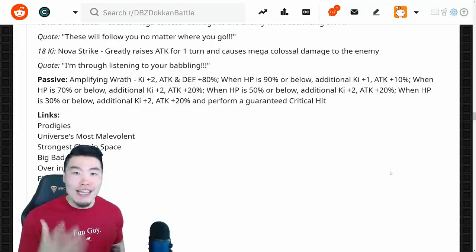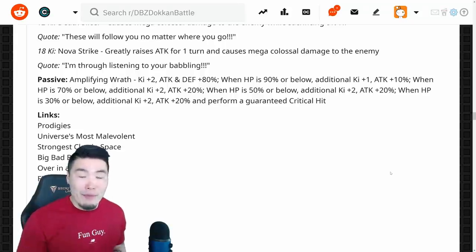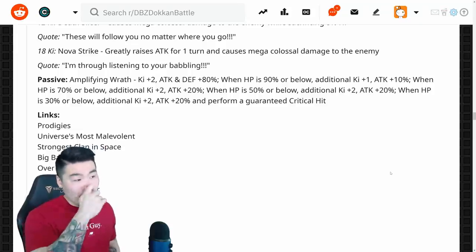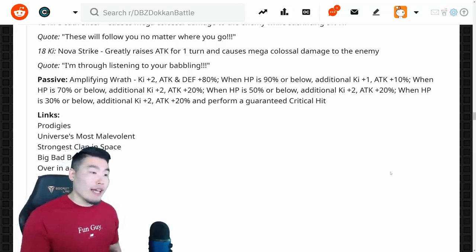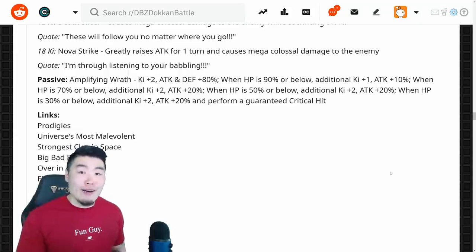I've heard a lot of rumblings out there — people talking about how this Frieza on paper seems underwhelming, like a disappointment. But we haven't even seen this guy in action yet, he's not even out yet, so I would reserve my judgment until we see some gameplay. On paper, to me, he actually seems pretty damn good. Even if you're usually hovering around 90% to 70% HP, he's still going to get somewhere in the range of 90% to 110% Attack, which should still make him hit really hard as an LR with LR stats. Don't make your judgment too quick — just wait until more information comes out.